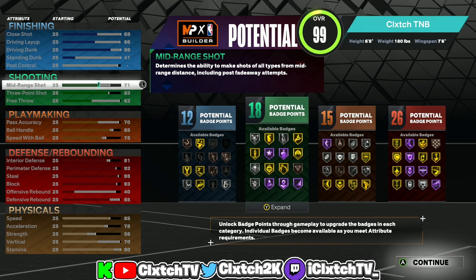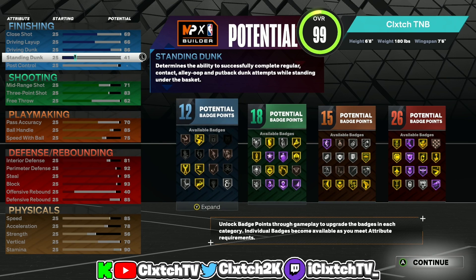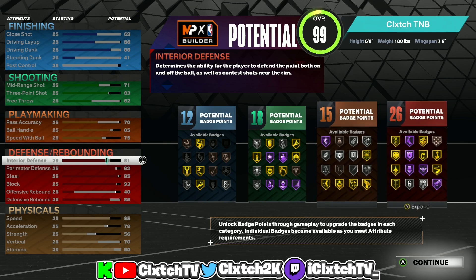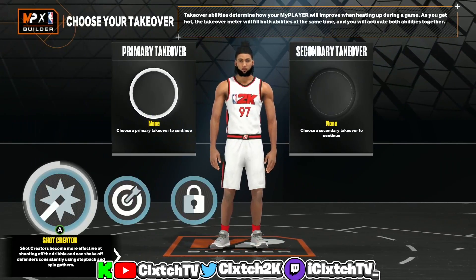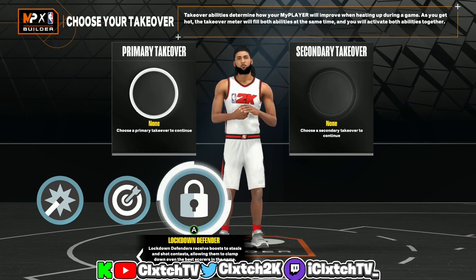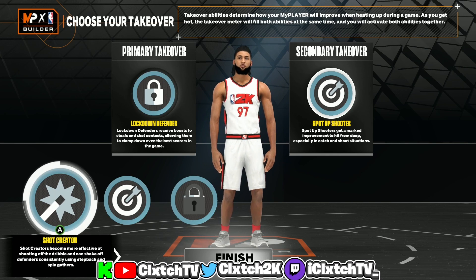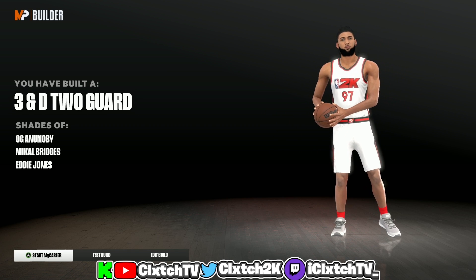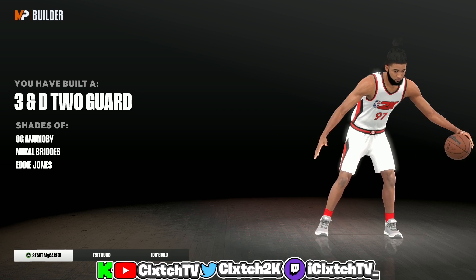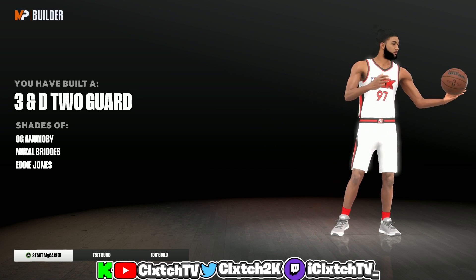The build breakdown is 12 finishing, 18 shooting, 15 playmaking, and 26 defensive badges. It's a solid build — not just a pure lockdown but an iso lock. You can iso, run as point guard in twos if you want, with an 83 three-ball, contact dunks, good finishing, and lockdown defense: gold Clamps, 95 steal, gold Anchor, and gold Quick First Step. For takeovers, put Lockdown as primary and Sharp takeover as secondary — or Shot Creator if you prefer. The build is similar to OG Anunoby, Mikal Bridges, and Eddie Jones, and it's called a '3-and-D 2-Guard,' which is actually a rare build name.